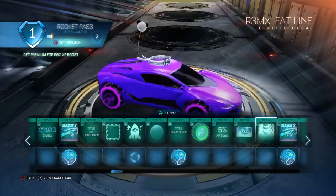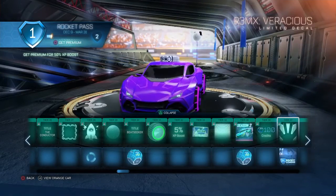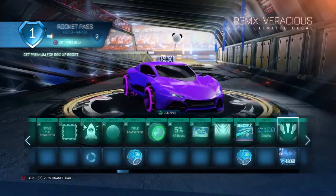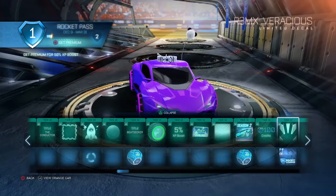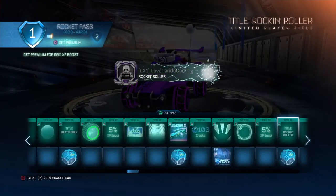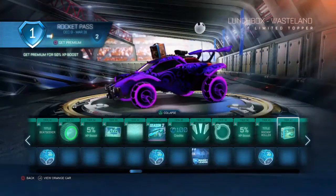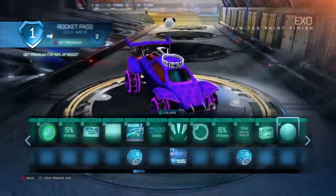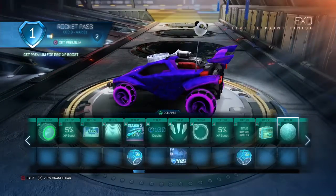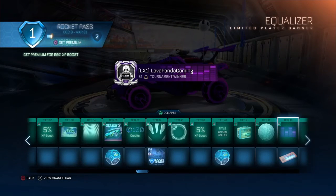Got the Fat Line for the R3 — almost forgot what the car was called already. Just another simple decal, reminds me of the Fennec decal. Pretty cool little speaker. Got another lunch box topper — I think that's the second or third lunch box topper in the game. Kind of looks like Hex a little bit. The Equalizer — that would look good in Crimson. I like that, it's purple.